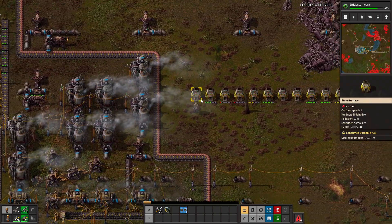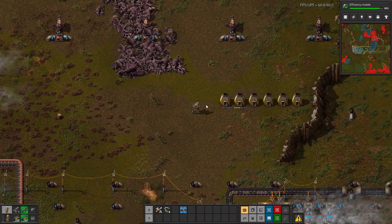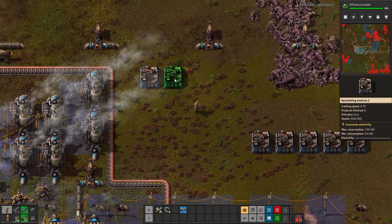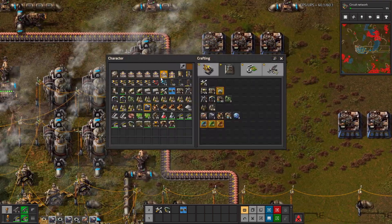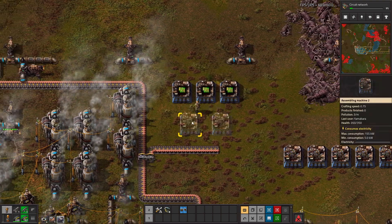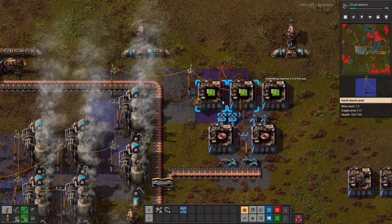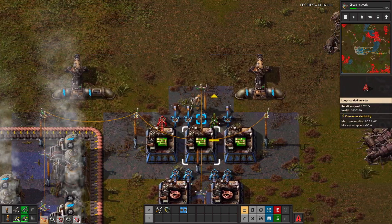Now these all come out and we're going to start making red chips right here. Now, probably need to up our green chip production as well. So let's move two of these to green chips. Make a couple more of these and they're going to go to copper cable. We have all this copper right here - well, by all this copper, I mean there's a little bit of copper right here. We need to pull an iron line. You're going to be green chips right here. These are going to be copper cable.